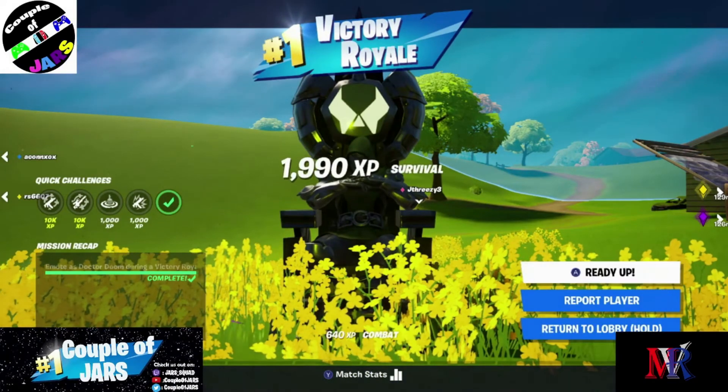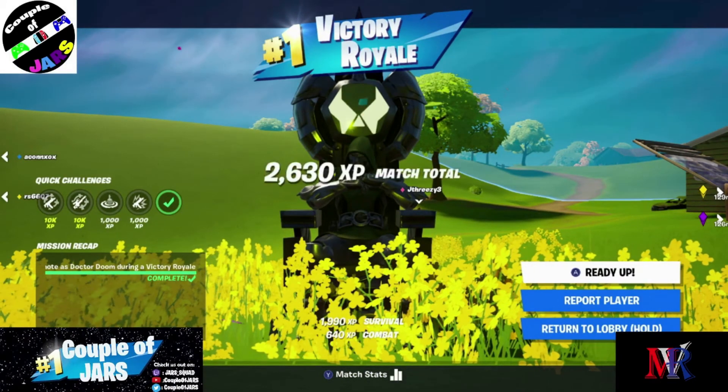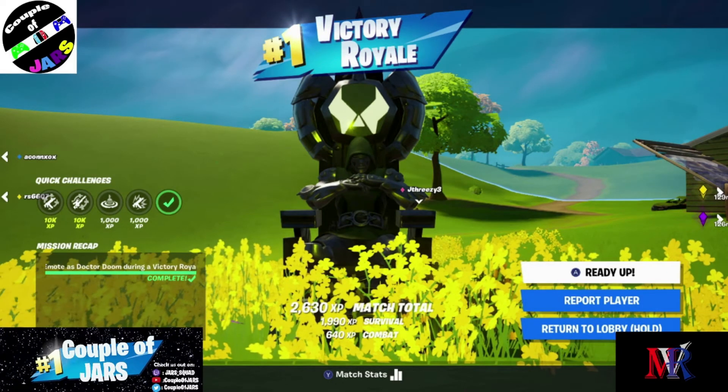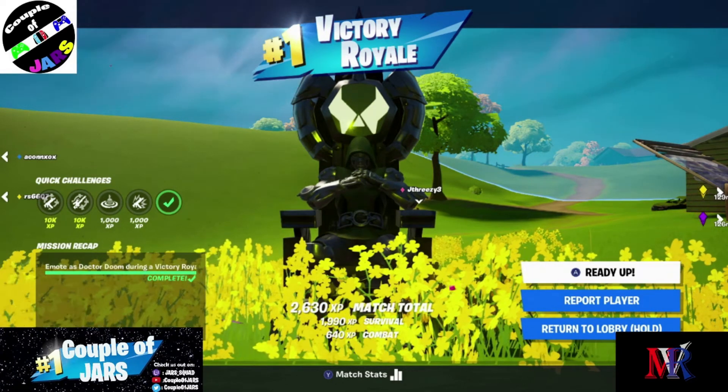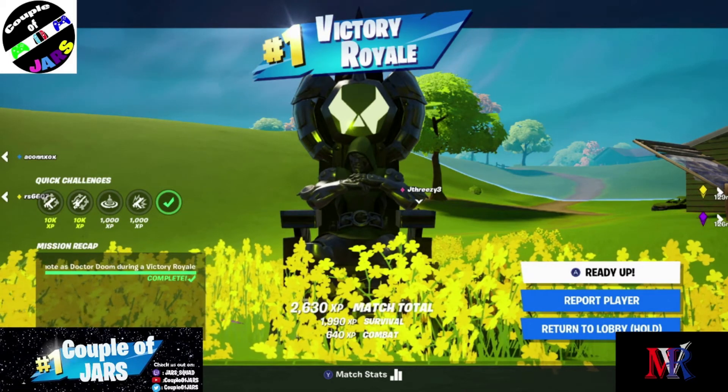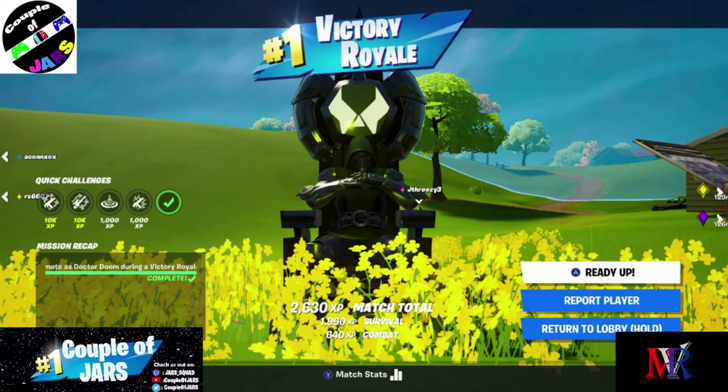Make sure you run away from that otherwise you're going to blow up. Right here is where you get the Victory Royale, and when you get it you can just emote in the chair — that's how you get the final Waking Champion. You can only use that emote if you win; that's the only way.